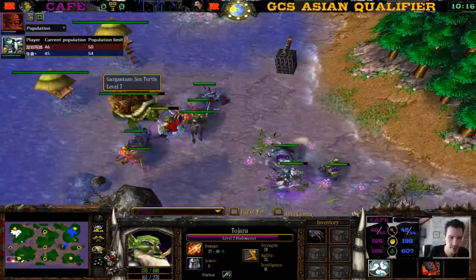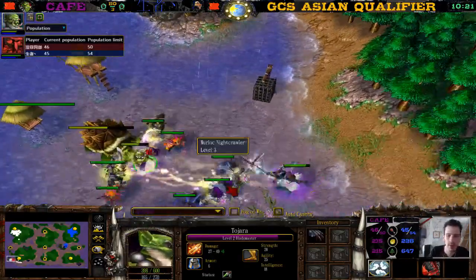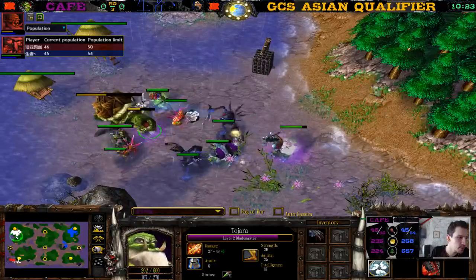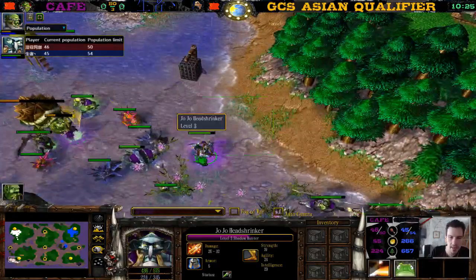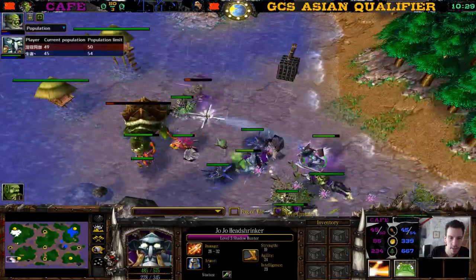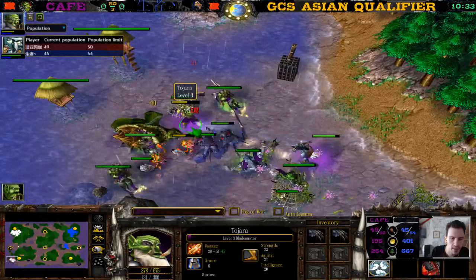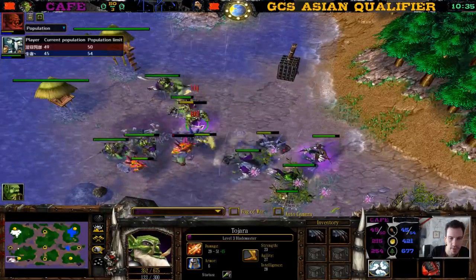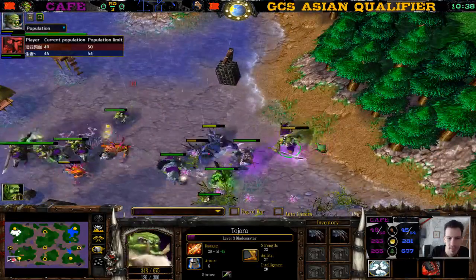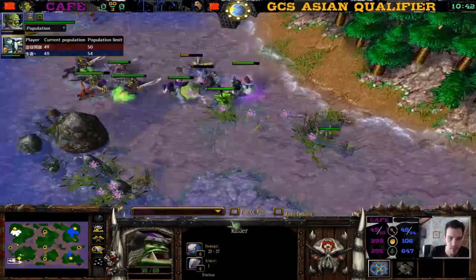The Blademaster is owning the Human army — level two is fine, good enough. What's more important in this matchup is the level three Shadow Hunter with plenty of mana for Healing Wave. As long as you have a level two Shadow Hunter it's so difficult for the Human player to kill anything. The Blademaster with Ensnare will eventually kill units one for one.